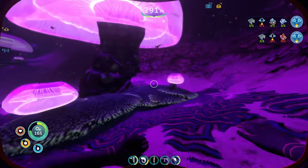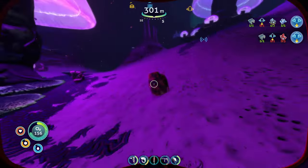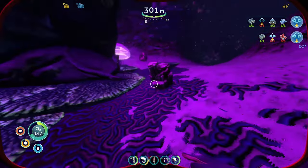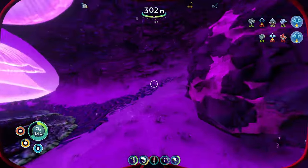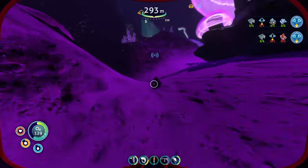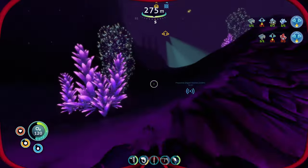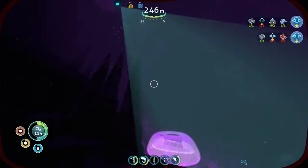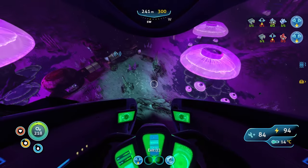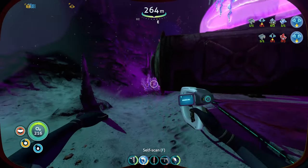I might as well grab as much as I can — there's so much stuff here. Gold, diamond. Hopefully I don't get got by one of the crab snakes, they're ugly. What is that? Can't scan it — special equipment is required to collect this resource. And this is lithium. I never noticed this before. And that must be magnetite. So what do I need to mine that? That guy is up to no good. Let me get back towards the Seamoth. I've seen all I need to see. All right, looks like I didn't scan everything though — I just saw something.